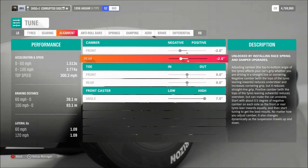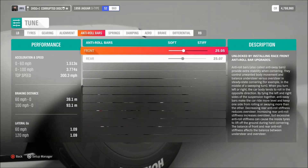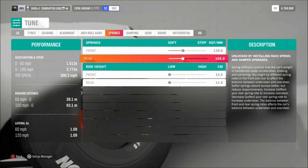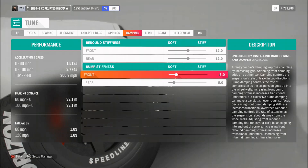As far as alignment, we've got 2 degrees of camber. Of course, because it's a fairly skittish car, we've got 7 degrees of caster. Anti-roll is 25 front and rear. Springs are 110 and 105, with the lowest ride height on the front and the back. As far as dampers, that's on 12, and then 6 and 5 for the bump stiffness.